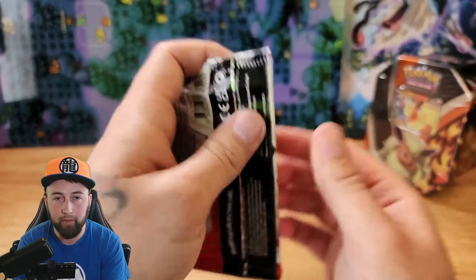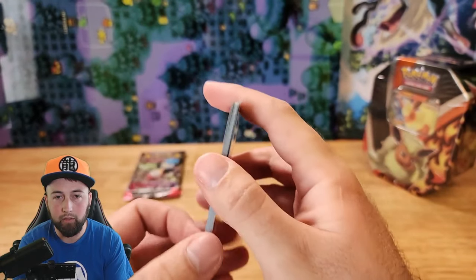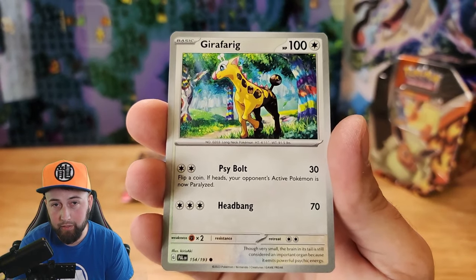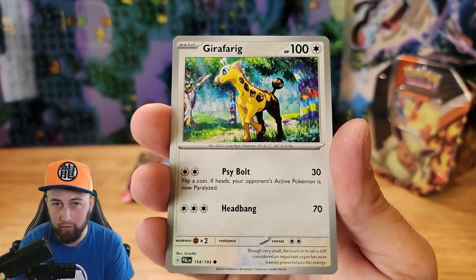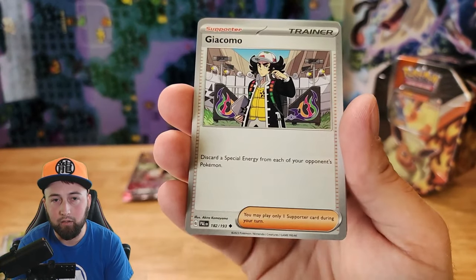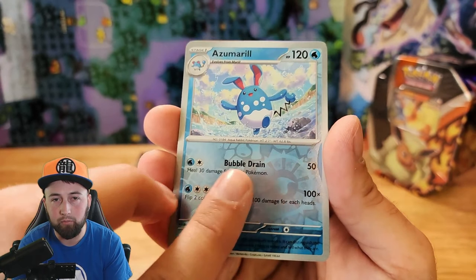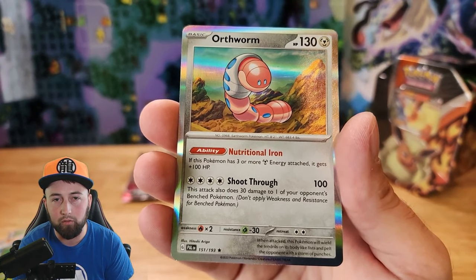Let's move on to this Paldea Evolved pack. One card from the back and we got Psychic Energy, Tadbulb — this is one of the strangest Pokemon from Gen 2, I can never figure out how to pronounce its name, I think it's Jiraphaerig — Greatball, Relor, Arctibax, Gyakimo, Talonflame, Reverse Holographic Azumarill, Reverse Holographic Hoppip, and Regular Holographic Orthworm.